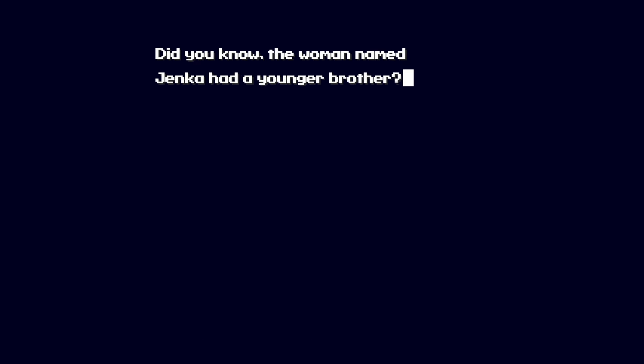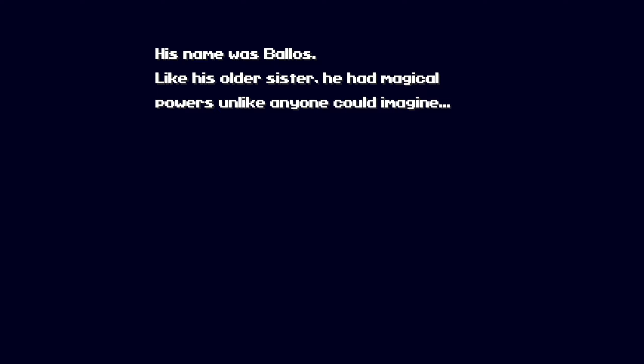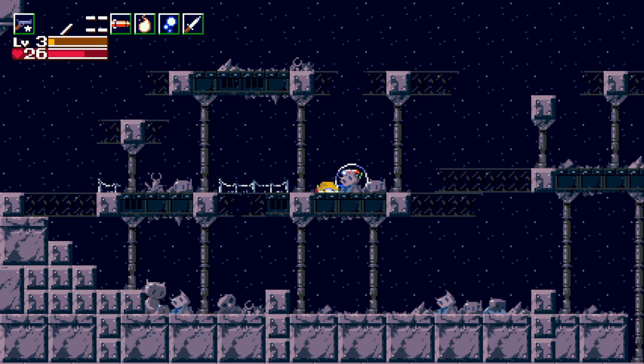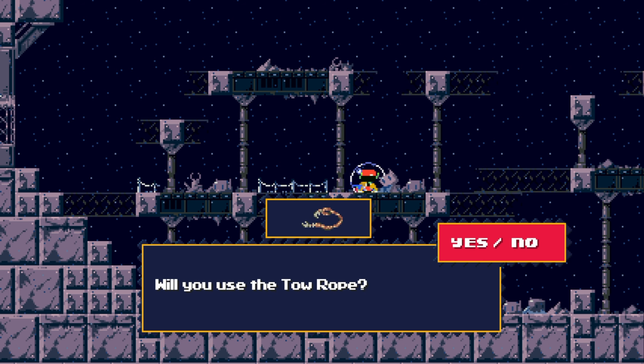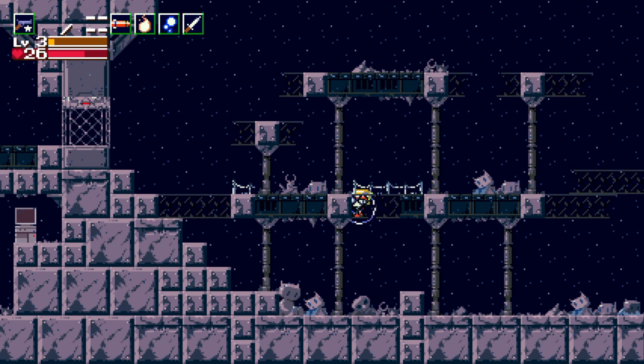There's basically nothing we can do here — this room floods and that's about it. 'Losing consciousness.' Did you know the woman named Janka had a younger brother? His name was Balos. Like his older sister, he had magical powers unlike anyone could imagine. You can breathe — Curly puts her air tank on us so we can survive. She's not moving but appears to still be alive. We're going to take her with us.